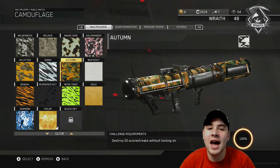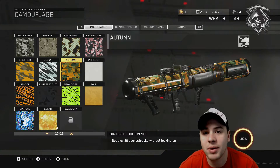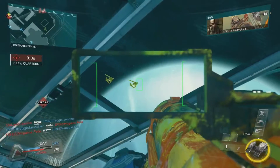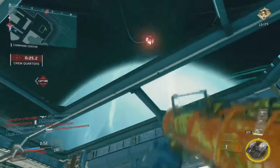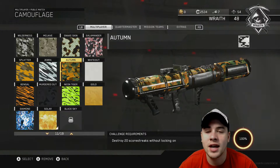To close out the video, we're going to look at getting two scorestreaks in a relatively quick period of time. As you can see, it's very easy. Lock on to both UAVs when they're in the sky, blow them out of the air, and you will have this camo in no time. The Spartan has locking-on capabilities and plenty of ammo to take out multiple scorestreaks. Just wait for those UAVs to get airborne and take them out.